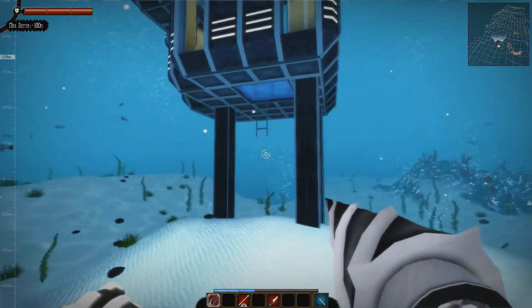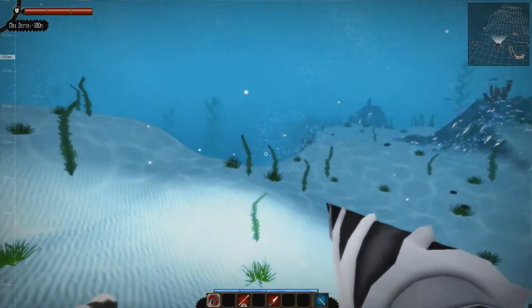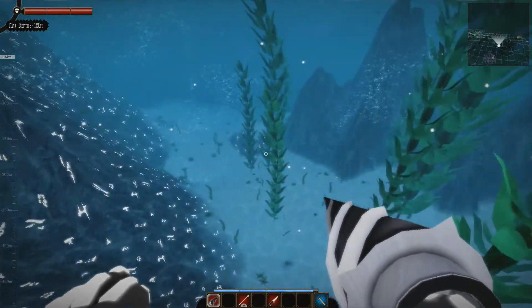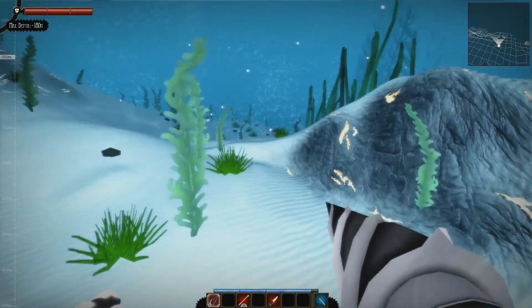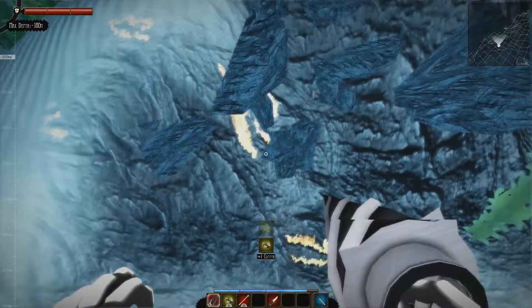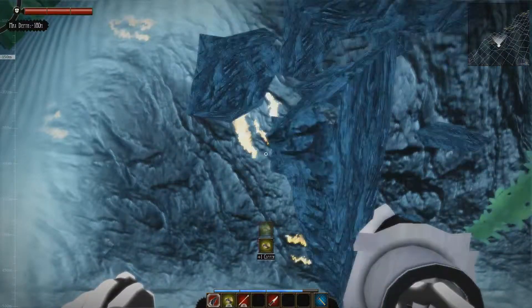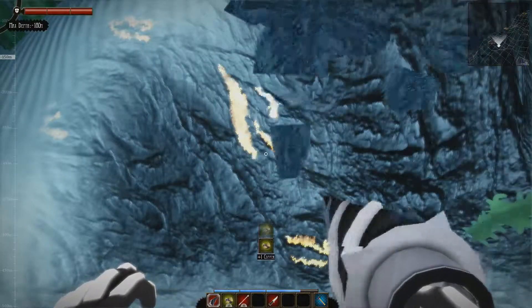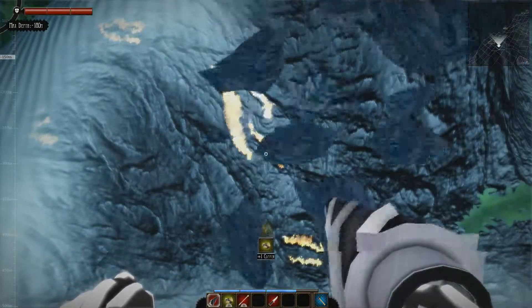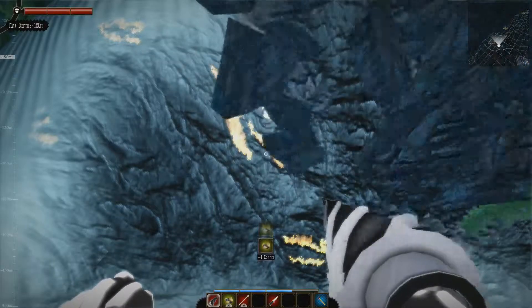The oxygen management reminds me a bit of Space Engineers, where you constantly manage your oxygen levels. Let's head over this way and see if we can find copper. I gotta go deep enough to find copper but not too deep. It is copper! You basically have to go deeper to find it — just right near your max depth. Let's fill up as much as we can. At about half oxygen we'll head back; we should be able to make a better helmet, oxygen tank, maybe armor, and a spear gun, depending on how much copper I scavenge.